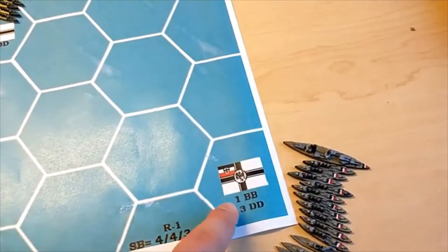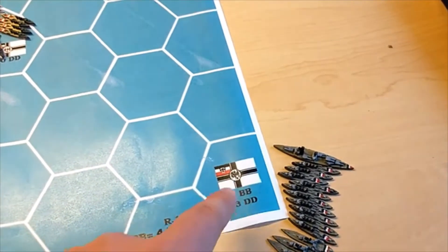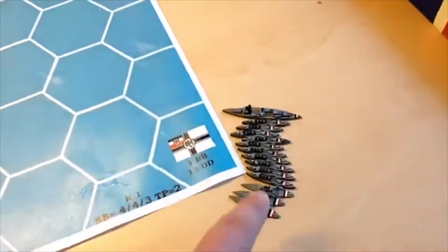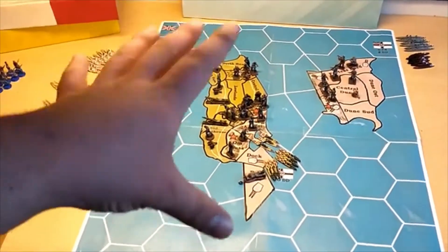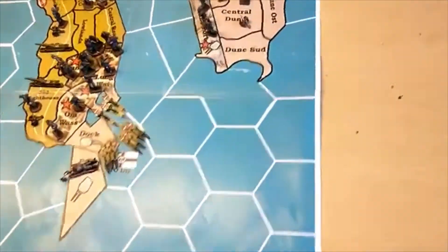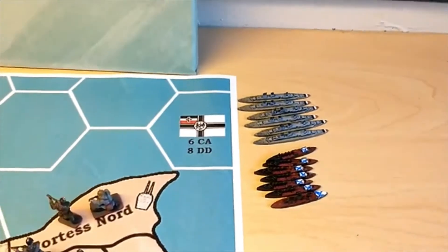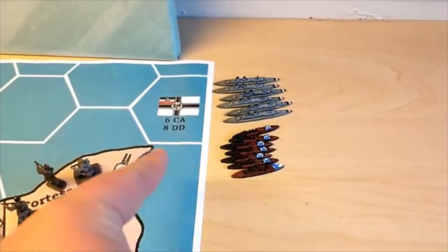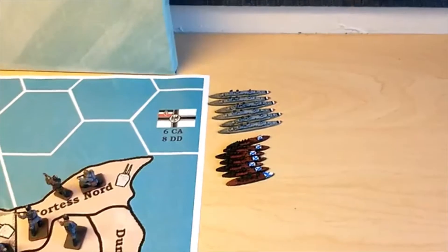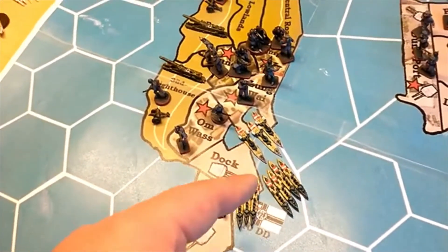The setup has each force starting at these little markers. The Germans over here start with one battleship and thirteen destroyers — all ships are one-to-one. The battleship is the only additional unit I've added for balance, since I'd think in a full-scale British invasion the Germans would scrounge something together. Up here we have the more historic force at Heligoland Bight: the light cruiser force and smaller destroyer flotilla. Some of these black destroyers represent German ships, and there's also another destroyer and torpedo boat flotilla starting at the actual docks.